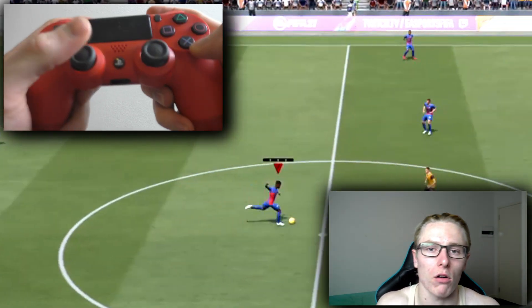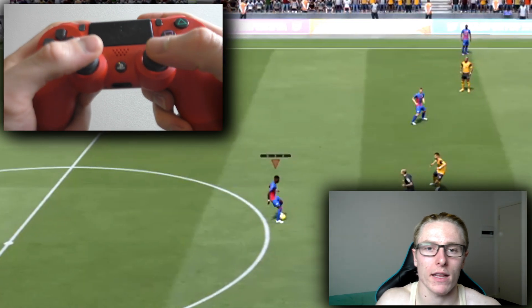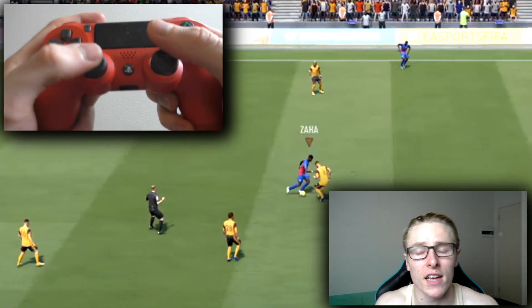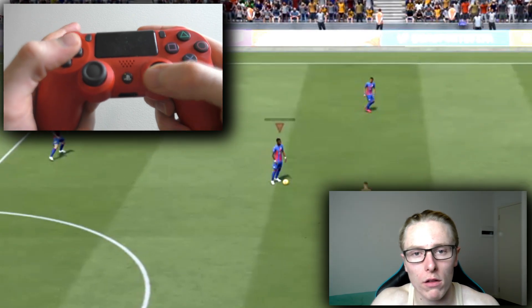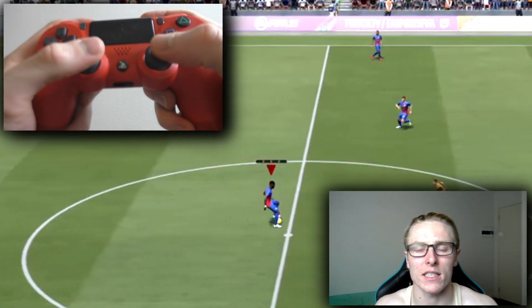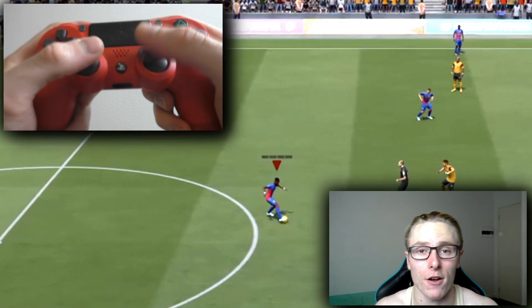To perform a fake shot, you need to hold either the cross or the shoot button and then subsequently the pass button afterwards, and essentially the player will perform the fake shot. To do the fake shot stop, you need to let go of the left analog stick and essentially the player will stop still on the spot, and as you will see, you can then perform other skill moves afterwards — namely the Elastico.